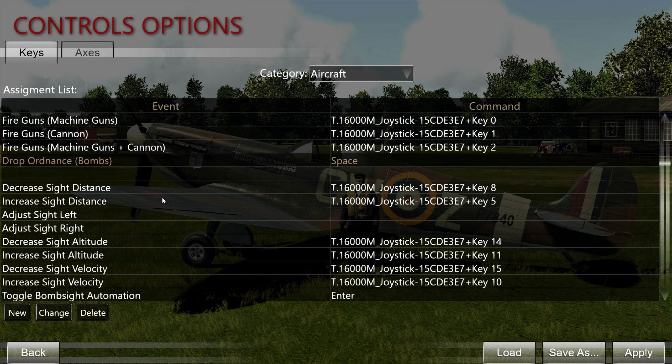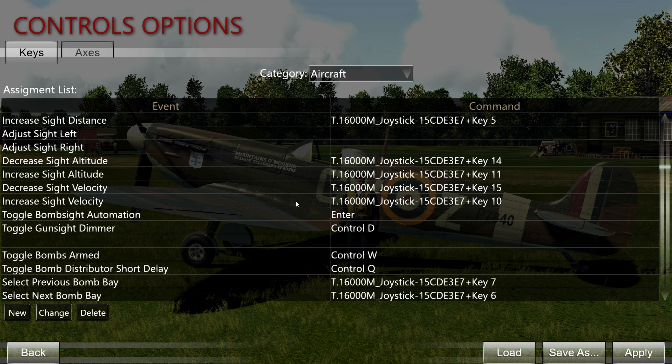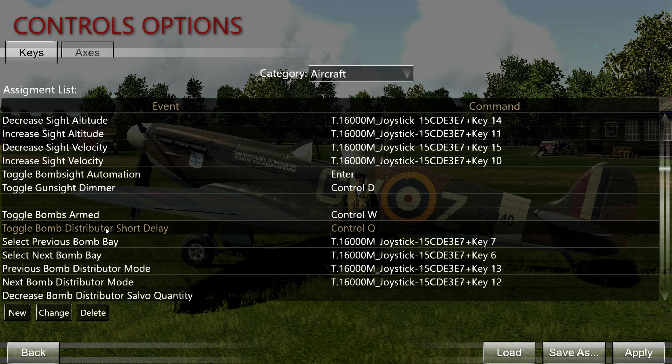Increase/decrease sight distance and sight velocity are bombsight commands — not useful for fighters at all. Same for bombsight automation. Gun sight dimmer can be used with fighters but I find it pretty much useless in Cliffs of Dover, so it's entirely optional. Toggle bombs armed and bomb distributor short delay — these are important if you want to use, for example, the 109s with bombs. You have to actually arm them and then activate the short delay so they actually blow up. Both of these need to be mapped if you want to use bombs on the 109s.